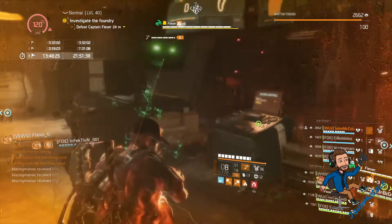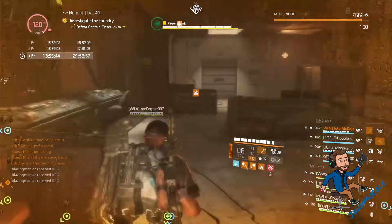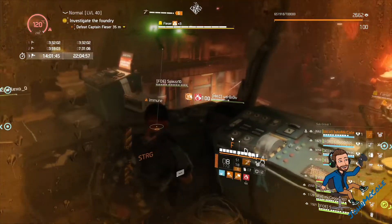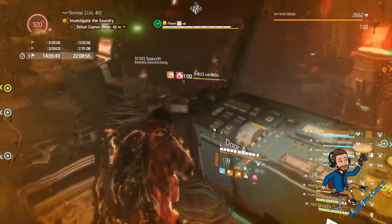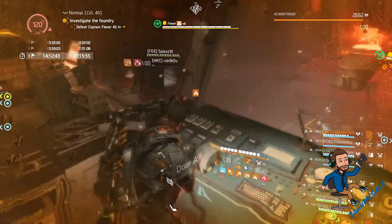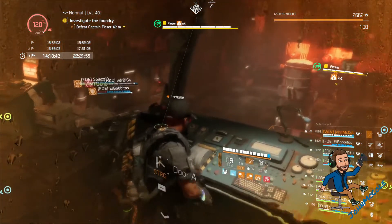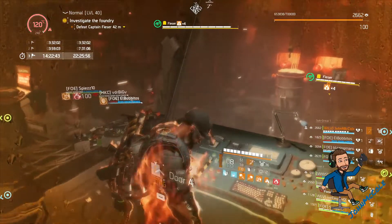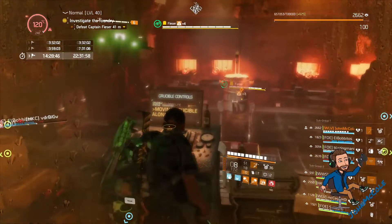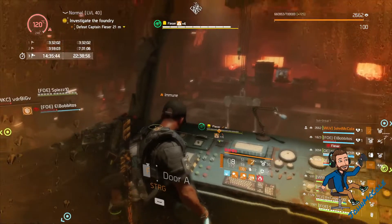Once the crucible is at 100% you have to start moving it forward using the console in the middle of the control room. There are 3 weak points that block the crucible from moving forward. Move the crucible forward, then open gate A for one of the DPS players so they can destroy the weak point. During this whole sequence keep attention on your life bar — if the fixer drone is on cooldown or your life bar is critical, take out your hive. After the first weak point is broken, run back to the console and move the crucible forward again. There are 3 weak points total, so you have to do this 3 times.